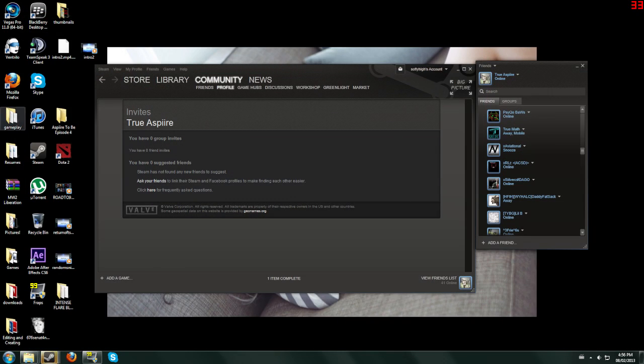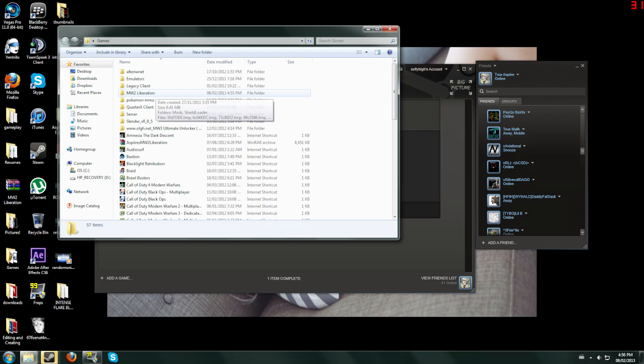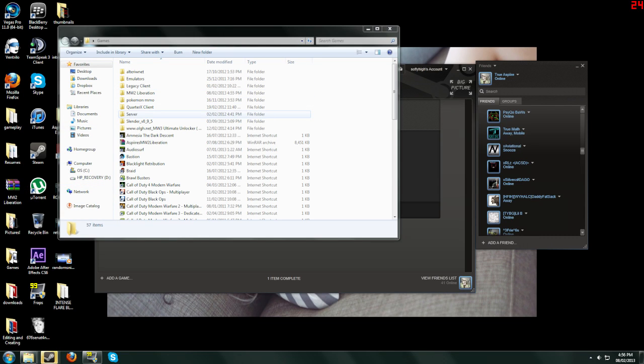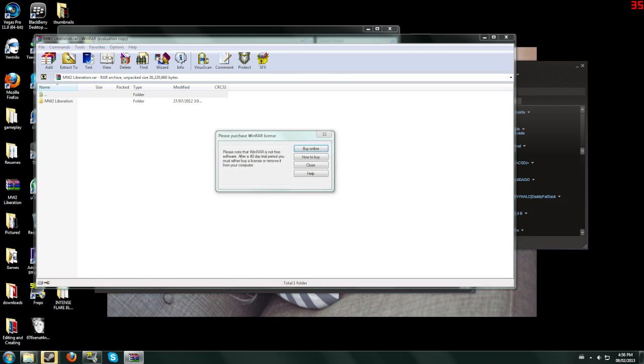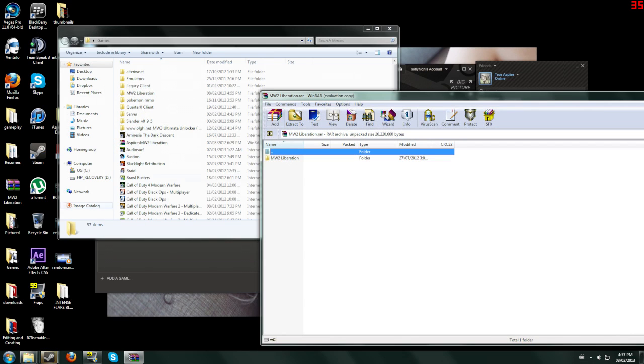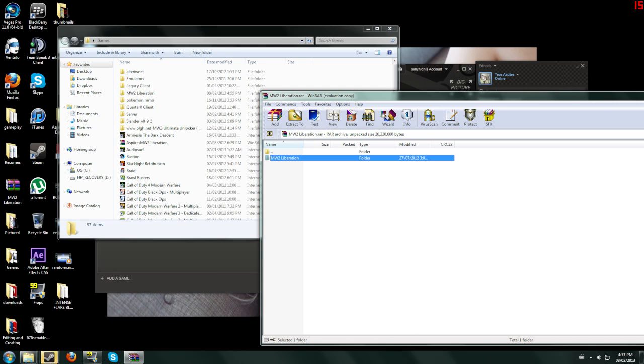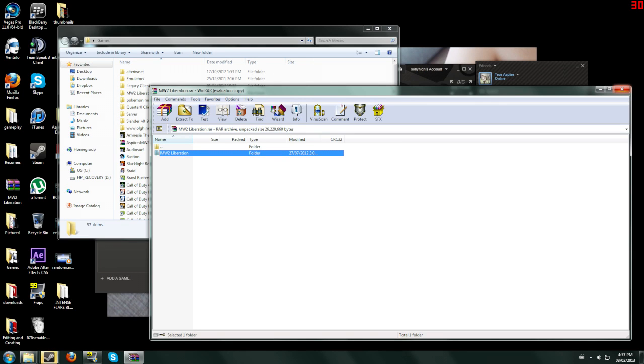After that, you go to where you have it saved. You get a folder that says Monofer2 Liberation — I actually have the WinRAR right here. As soon as you get that downloaded, it's called either Monofer2 Liberation or Spire's Monofer2 Liberation, can't remember. Either way, you extract it and put it on your desktop.